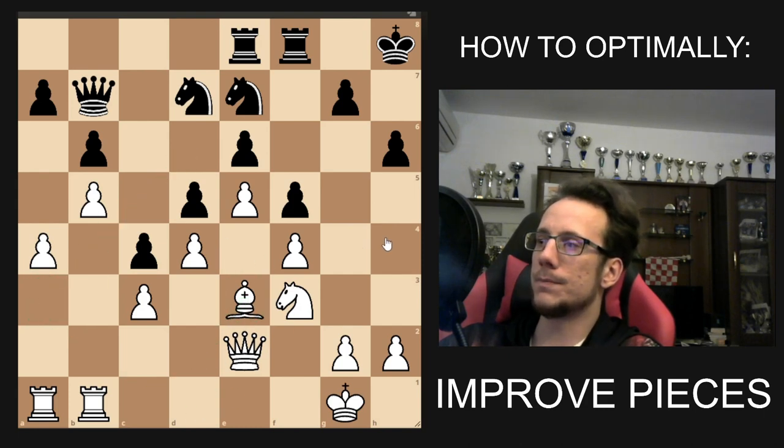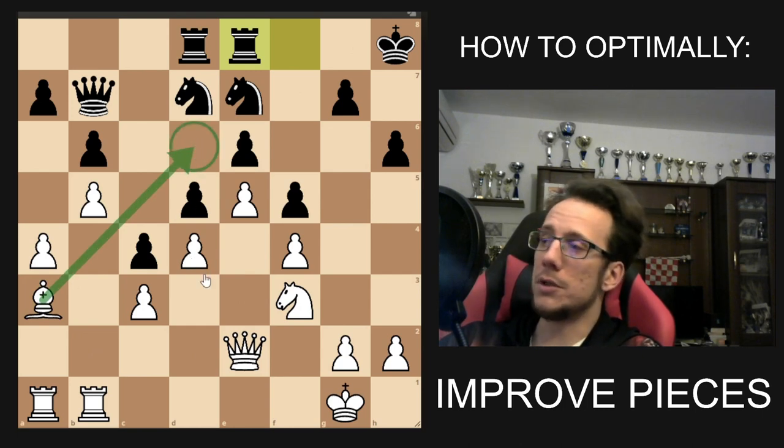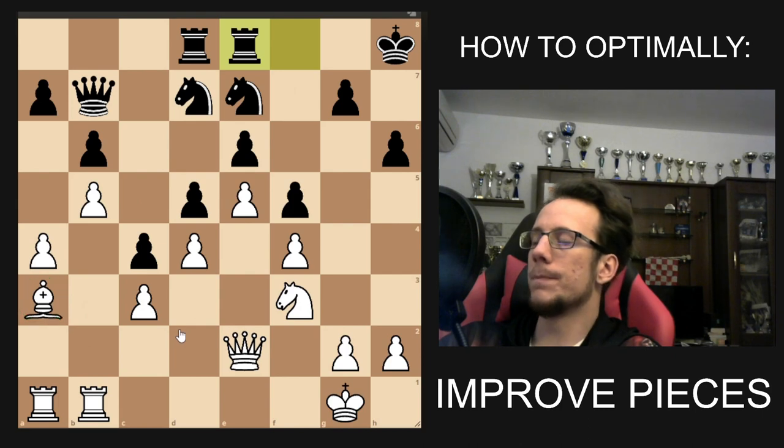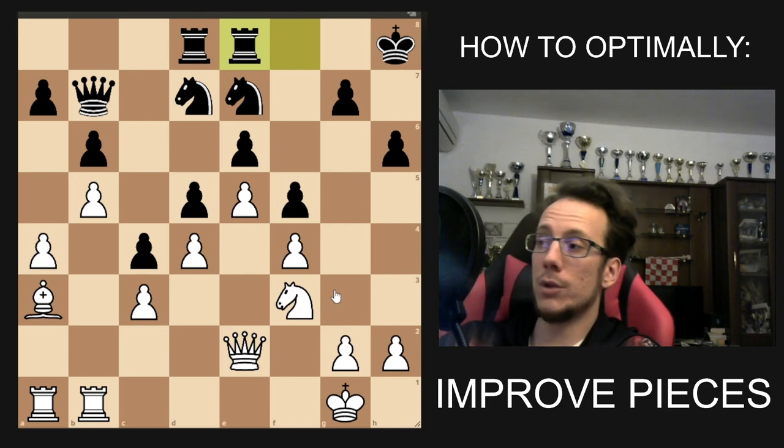Let's play it out. Bishop c1, they do something. Bishop a3, they do something. Now you can play bishop d6 if you want, but bishops like to be far away from the action, so this bishop on a3 is equally good. Now it's not game over because you improved the piece optimally. It's time to do the same thing with another piece.